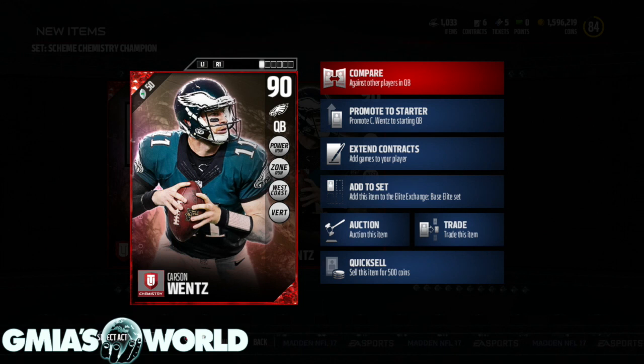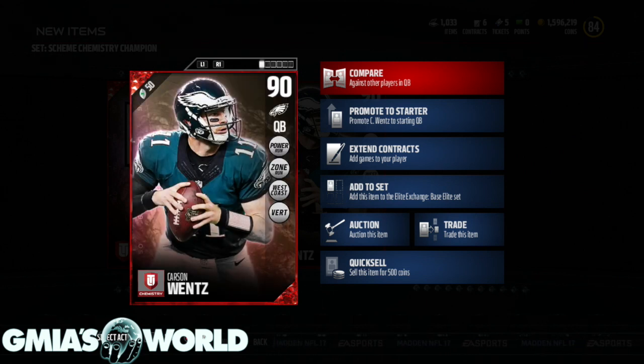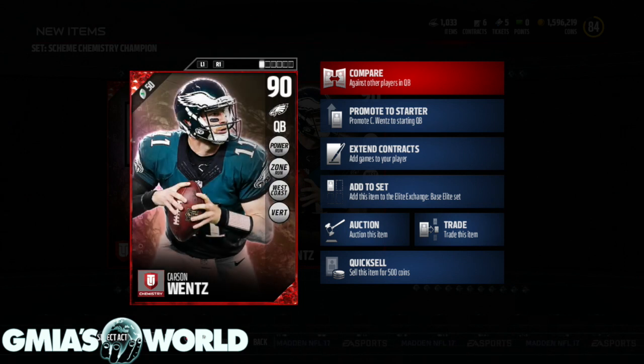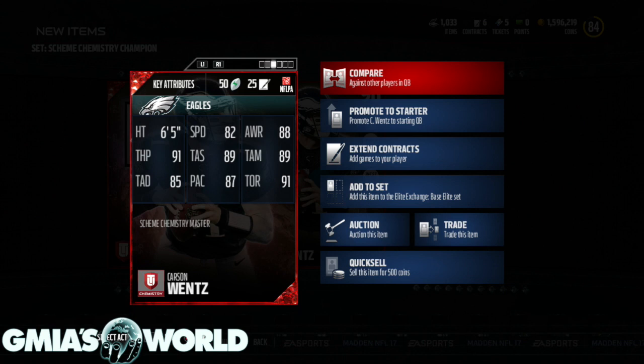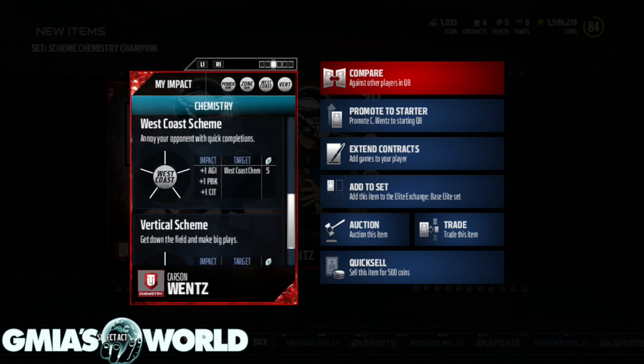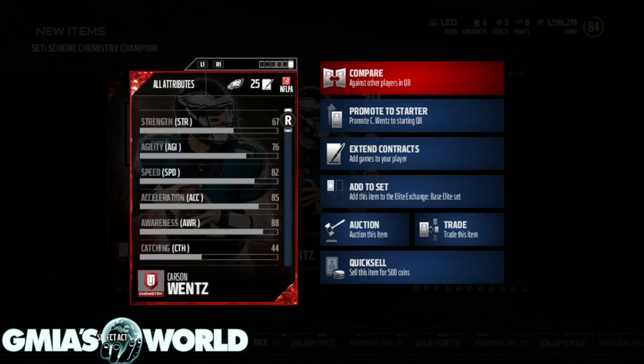Okay, pile run, zone run, west coast, vertical. 82 speed, 91 throw power — that's not bad, bro. I could put any of these guys with him and possibly increase it, but vertical doesn't increase throw power. I'm going to still keep him for now because I have a feeling the other chemistry things coming up may be something we need. This is a lot of stuff for this guy, so we don't know where EA Sports is going with it — just keep him, hold on to him.